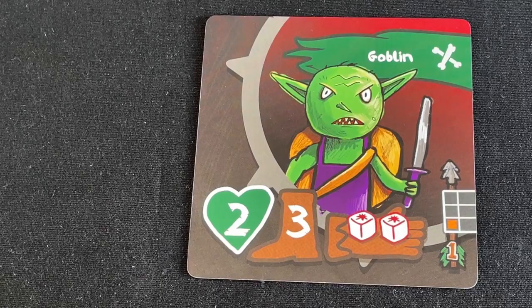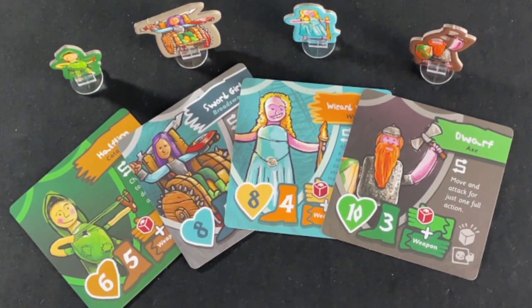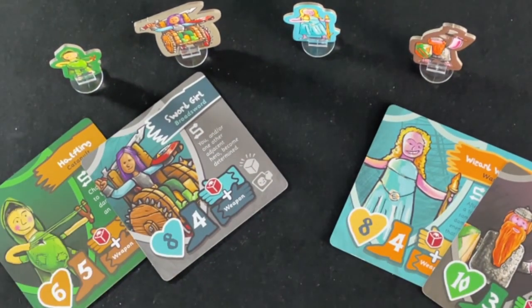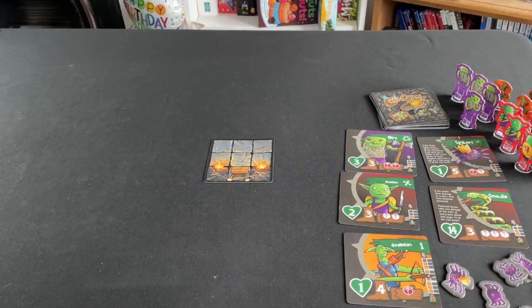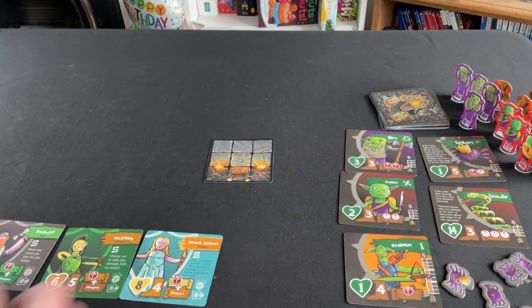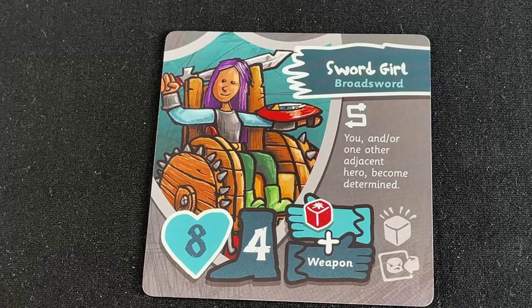Now we have some enemies, but what about the heroes? Every game of Cora Quest uses four heroes, no matter how many players there are. You just split the heroes up between you however you want — if there are two people playing, you could control two heroes each. In this game, we're going to be playing with the Dwarf, the Halfling, the Wizard Woman and Sword Girl. We get their cards and put them in front of us. Here's Sword Girl's card, for example.